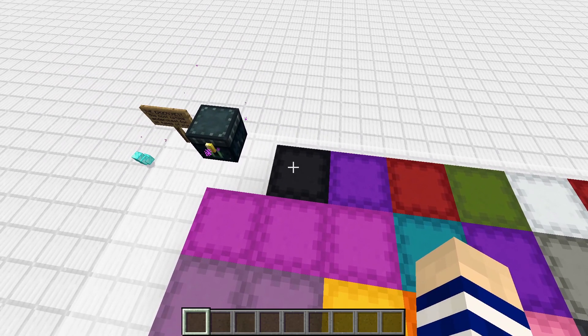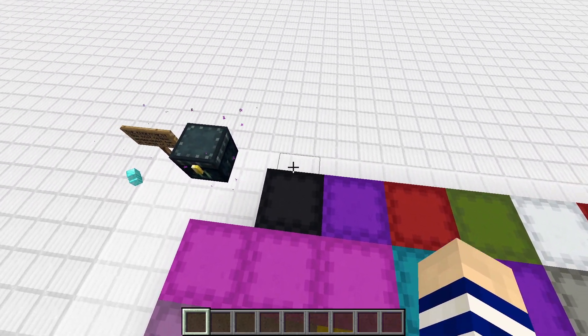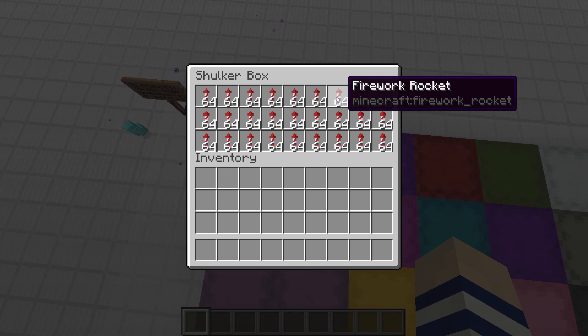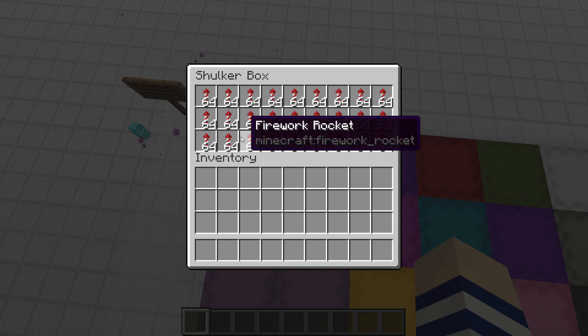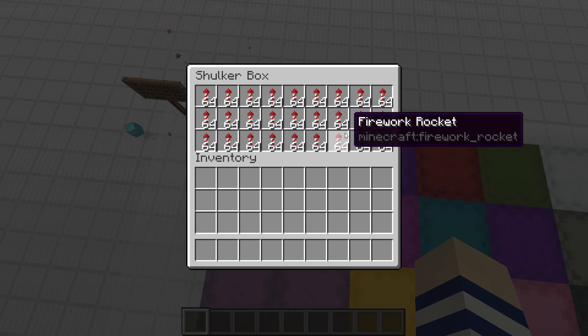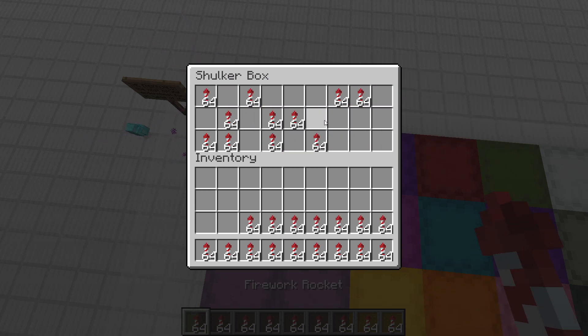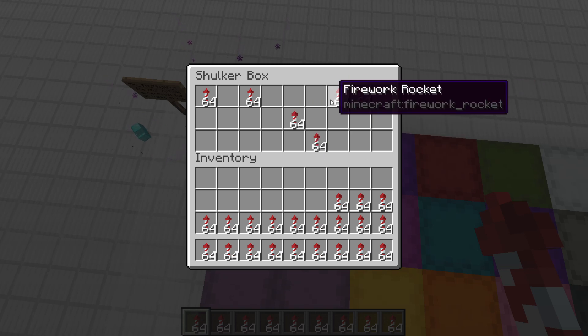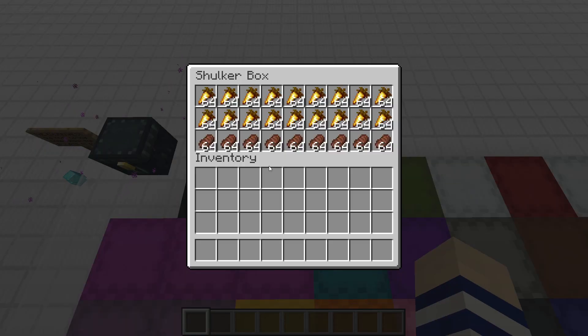Next up we have the rocket box. Most players play with an elytra — if you don't, I would consider making this another project box. But if you're using an elytra, you go through rockets pretty quickly. Having a full shulker box dedicated to firework rockets is very important because you often find yourself burning through them fast. A full box lasts you quite a while.